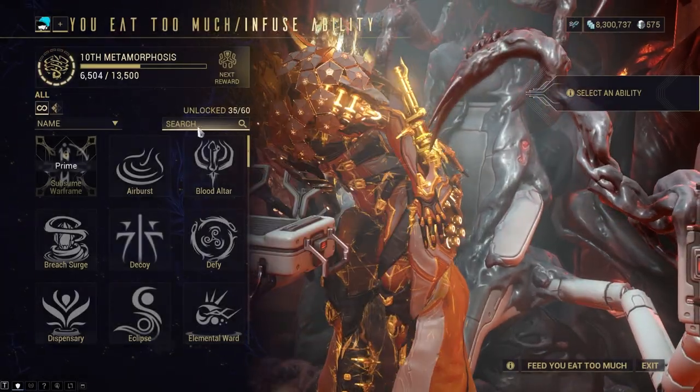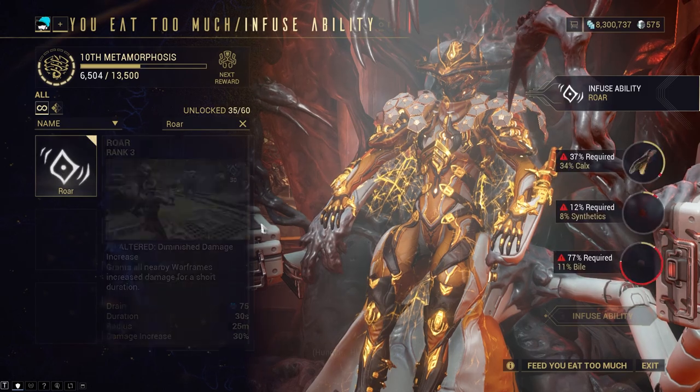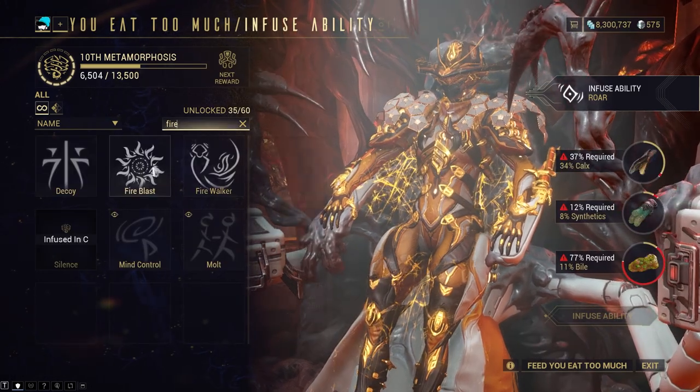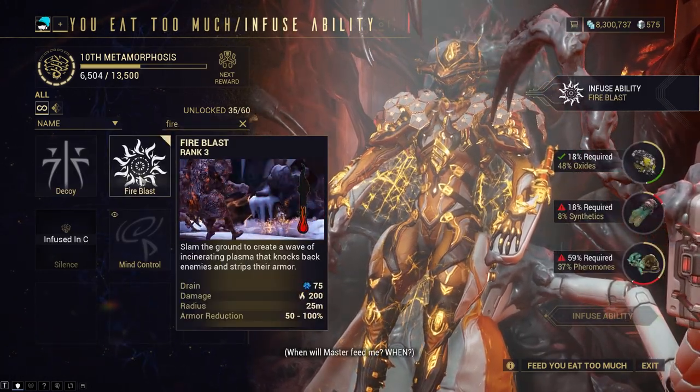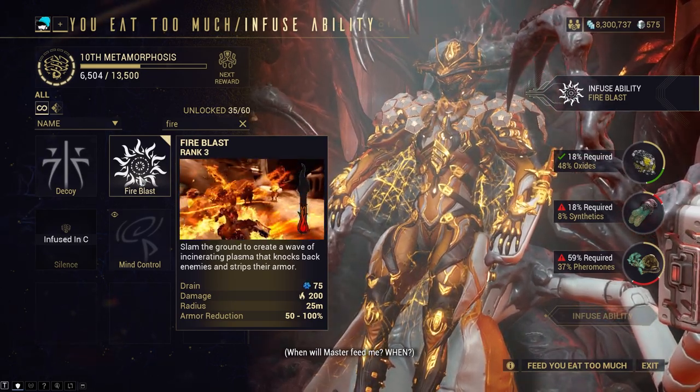If you're looking for Helminth ideas, generally you replace Ballistic Battery as it has minimal utility with the rest of Mesa's kit. Replace it with Rhino's Roar or Ember's Fire Blast, depending on whether you want more strength to further buff your Peacemaker or if you're looking to strip armour in the Steel Path.